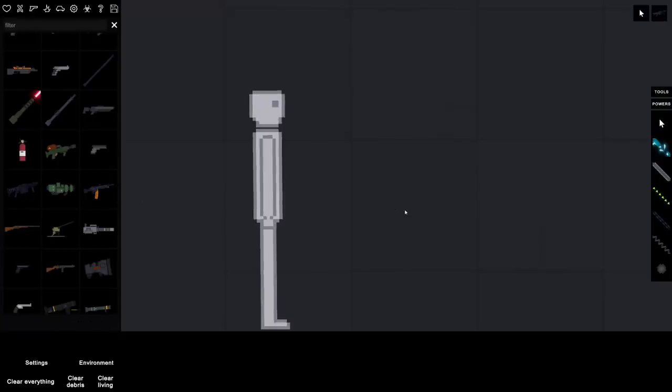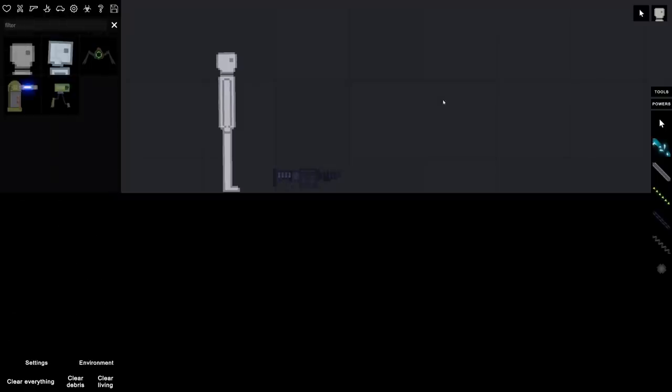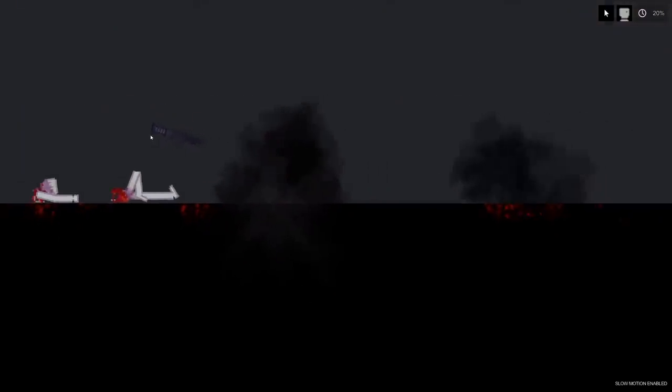Let's grab that grenade launcher. So the question is: do the grenades instantly go off when they hit something, or do they bounce and fall? Let's go — oh, that was almost instant! Let me slow-mo this. You see the projectile come out, it bounces for a second, and then it goes off. You could totally just spam this — I could have a lot of fun with this thing.